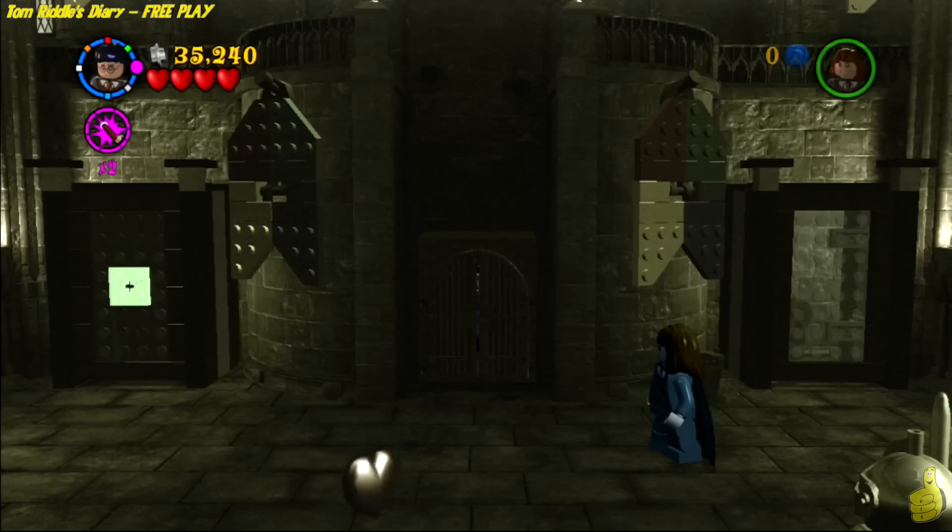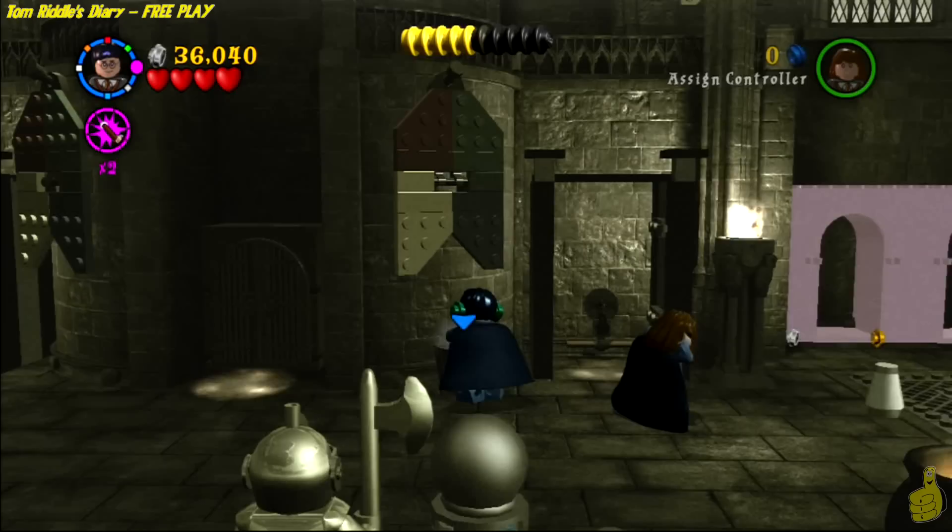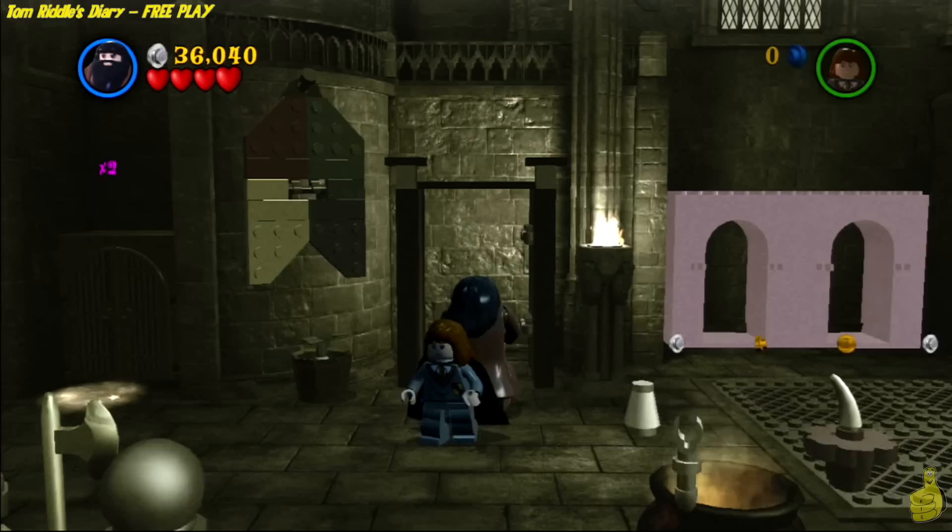Down below there is a mandrake, so we've got to address that by putting on some earmuffs. You'll find the earmuffs in the middle. Use your tentacle remover, Lumos Solem, and build it up then grab that mandrake. You do want to go ahead and bust the glass case next to the little pot before putting him in there, but it will always be available for you.